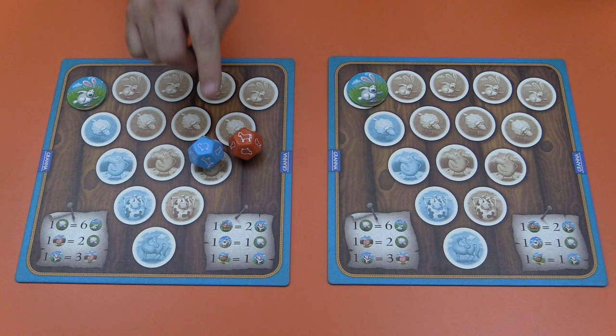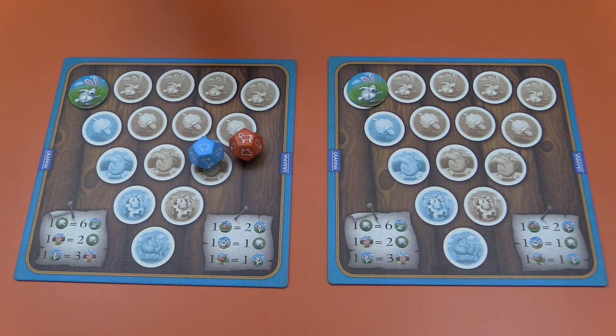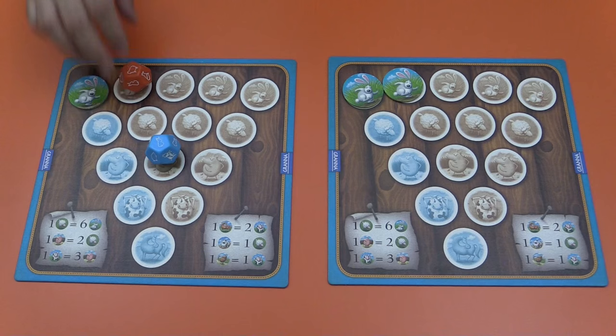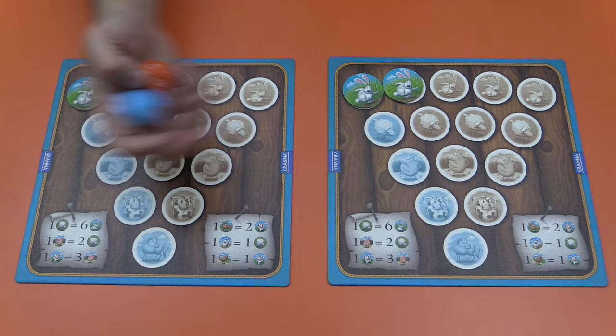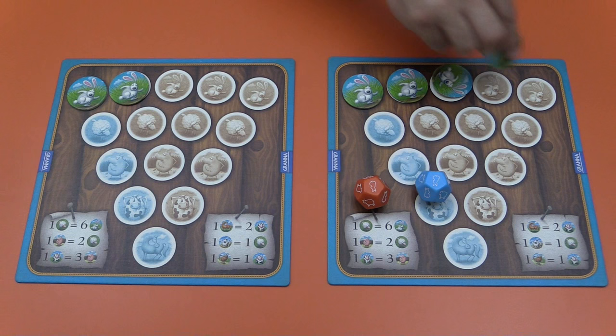What does that mean? Basically, if I had rolled a rabbit there, that would be one rabbit and here's another one. Those two make one more, so I would grab a rabbit from the box and place it there. In this case, nothing. It's the next player's turn. They got a sheep and they got a rabbit, so they make a rabbit. I got a sheep and a rabbit myself, so I make a rabbit. Then I roll two rabbits, so now there are two pairs — one and two — so I make two more rabbits and lay them out here like so.